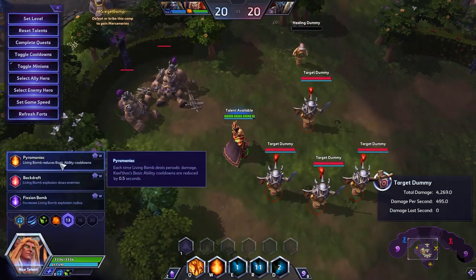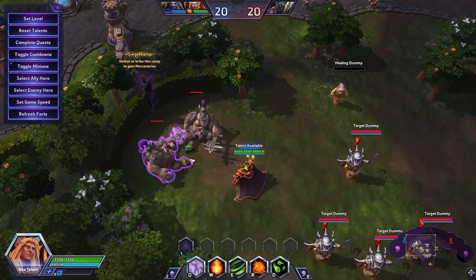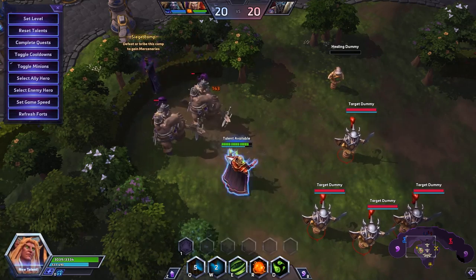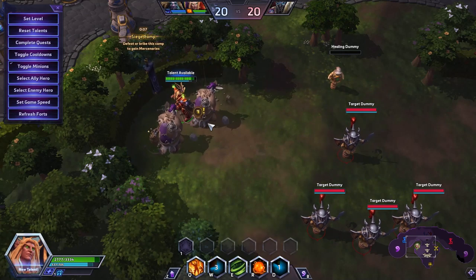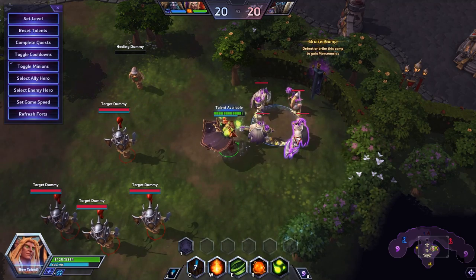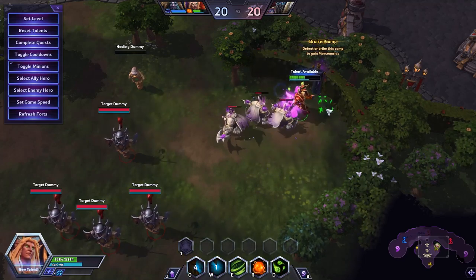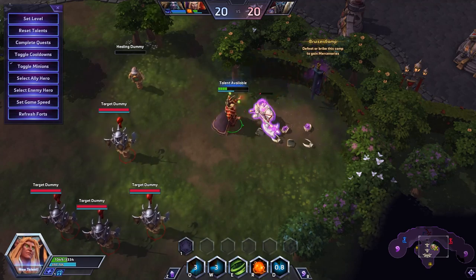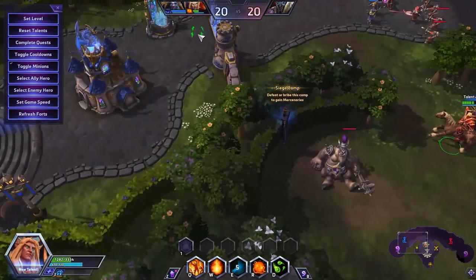Where you really see this talent get a lot of value outside of your random CDs in teamfights is when you're doing camps. I typically start with a Q and then I'll put a W on both, and you'll see the Q's cooldown ticks back incredibly fast. You're able to just quickly take out camps. This speed is even faster when it comes to hard camps as the Ignite ticks will pop even more. After level 13, KT is very capable of doing camps by himself.